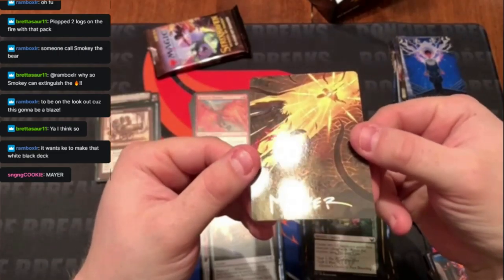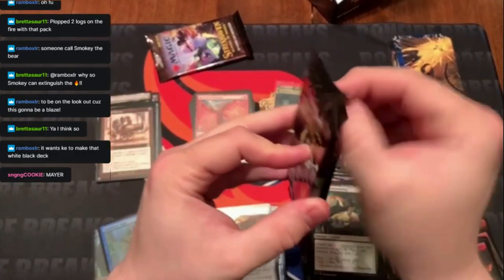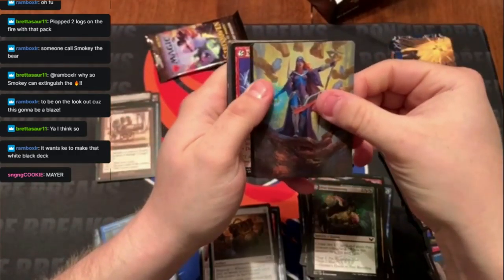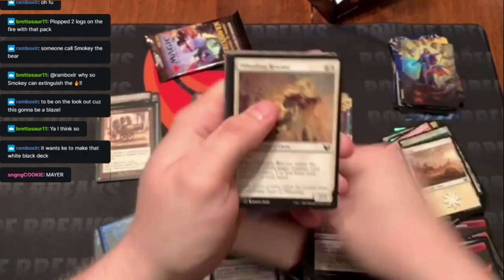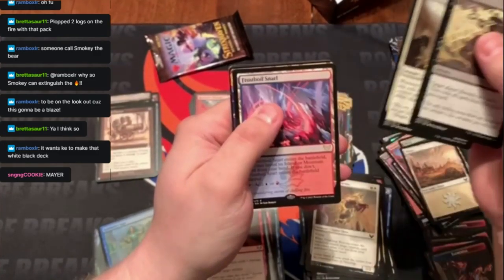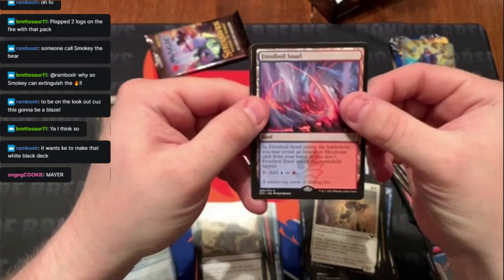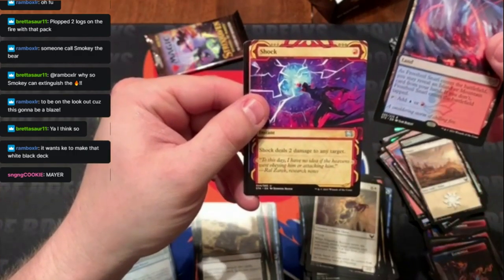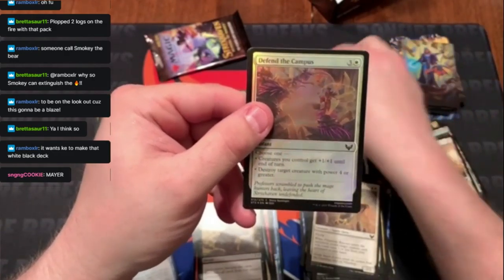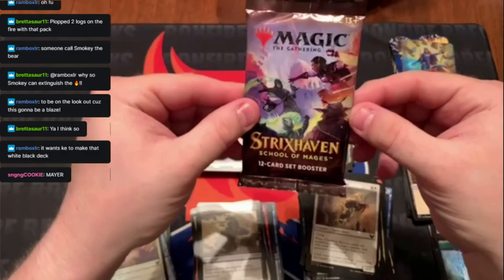Is this John Mayer's autograph? That was a 'Your Body Is a Wonderland' — I was thinking waterfall the whole time, but it's Wonderland. Casmini art card. Frost foil Snarl. We got a Shock! Defend the Campus foil.